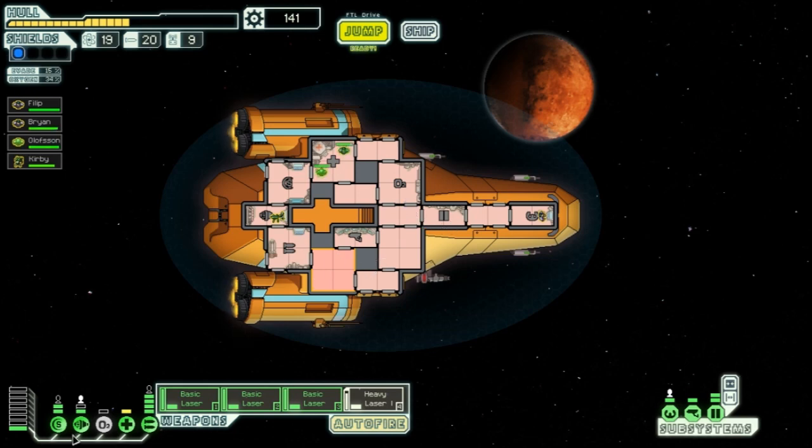Oxygen is at 36% — power must have gone out. I realize the oxygen system won't repower unless you manually repower it after being damaged, and I forgot. That was a costly mistake. Sending crew back to weapons and shields, waiting for oxygen to recover to about 95%.